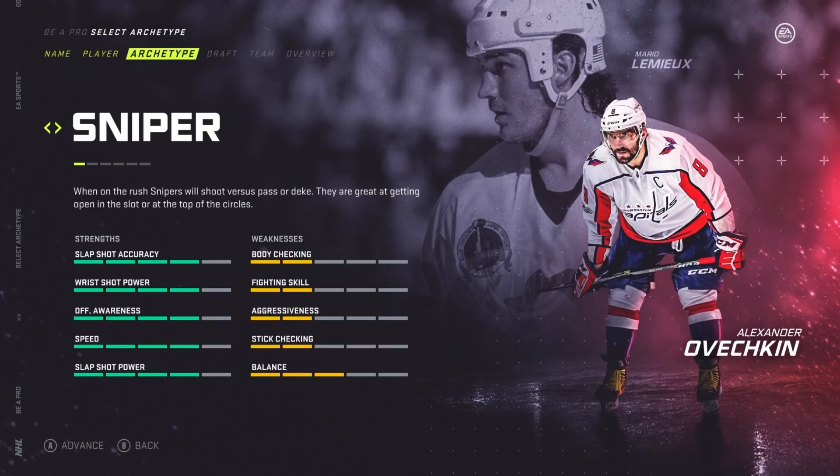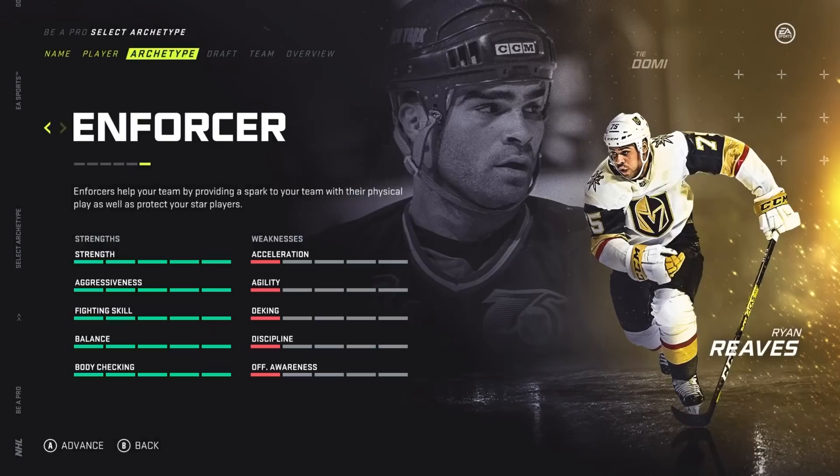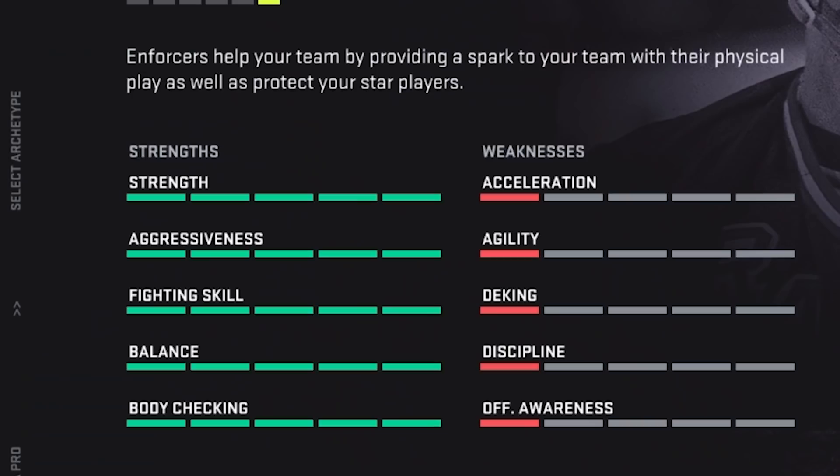Now there are 6 archetypes that you can choose from: Sniper, Playmaker, Power, 2A, Grinder, and Enforcer. Enforcer was an easy option for me to choose from of the 6 archetypes, and so a lot of his strengths are exactly what I'm looking for. I'm not looking to score. I'm just looking to beat people up. Be as violent as possible.